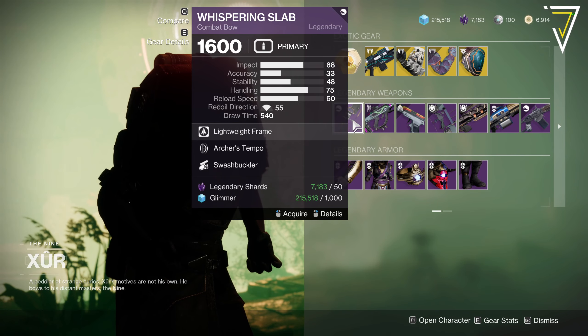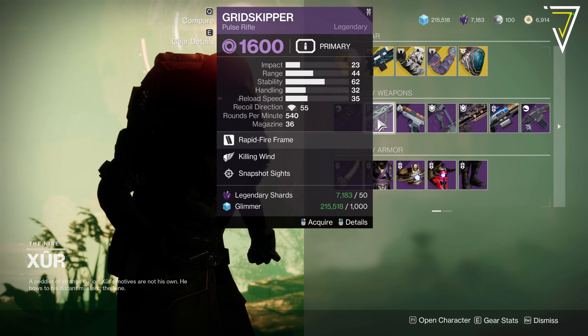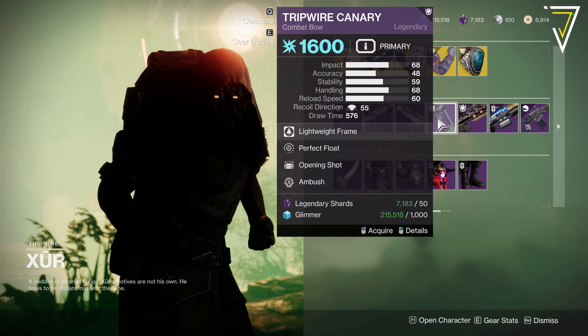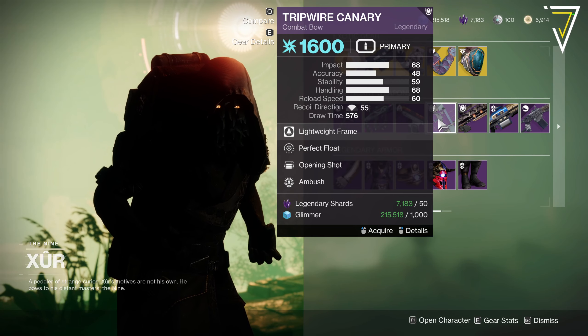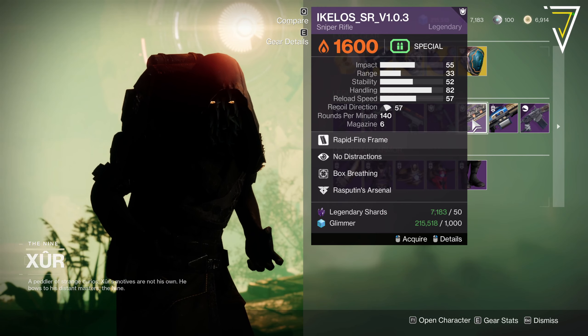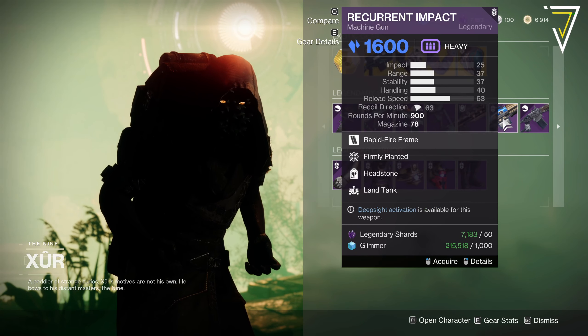For the legendary weapons, we've got Whispering Slab with Archer's Tempo and Swashbuckler. The Gridskipper with Killing Wind and Snapshot. Enigma's Draw with Grave Robber and Swashbuckler. Another bow — we've got Tripwire Canary here with Perfect Float and Opening Shot. The Eye of the Keeper sniper with No Distractions and Box Breathing, with Rasputin's Arsenal as the origin trait.